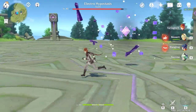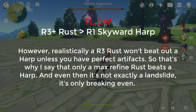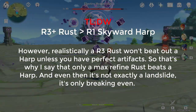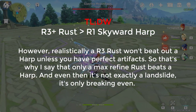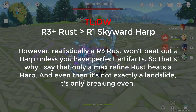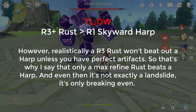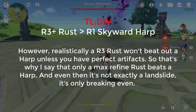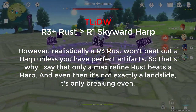So in conclusion, you would need a max refined Rust and god tier artifacts in almost every slot to beat out a Skyward Harp in DPS. More crit equals more passive procs, and I didn't even take into account any of the passive procs, which are a huge chunk of your DPS in these tests. So just imagine how many more procs you're going to have with a Harp when you compare it to a Rust.